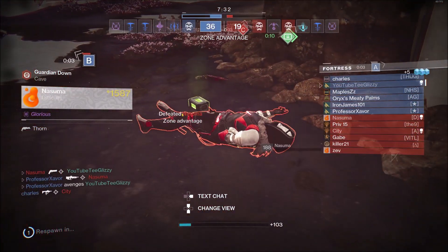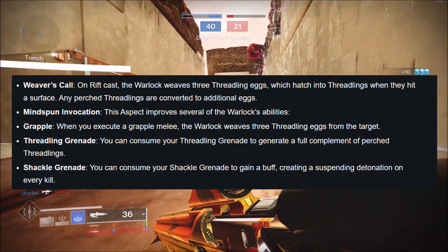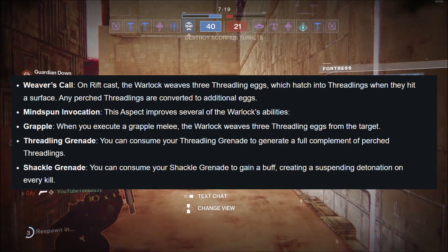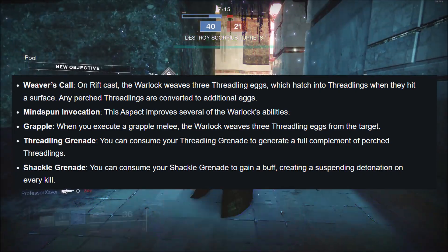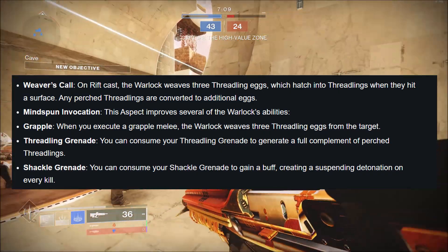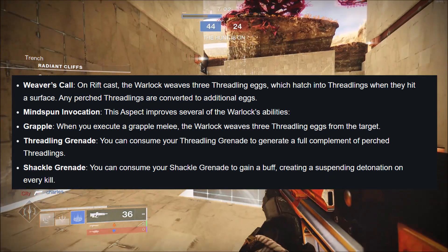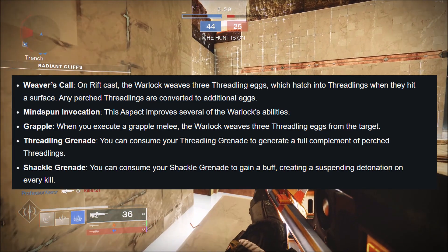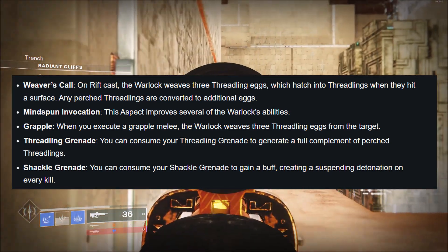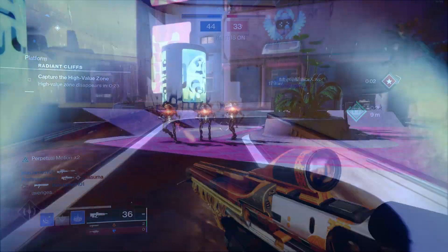Now heading into the aspects and new grenades coming in Lightfall, starting with the Warlock aspects. Weaver's Call: on Rift cast, the Warlock weaves three Threadling eggs which hatch into Threadlings when they hit a surface; any perched Threadlings are converted to an additional egg. Mind-Spun Invocation improves several of the Warlock's abilities. On grapple melee execute, the Warlock weaves three Threadling eggs from the target. You can consume your Threadling Grenade to generate a full complement of perched Threadlings, or consume your Shackle Grenade to gain a buff creating a Suspended detonation on every kill.